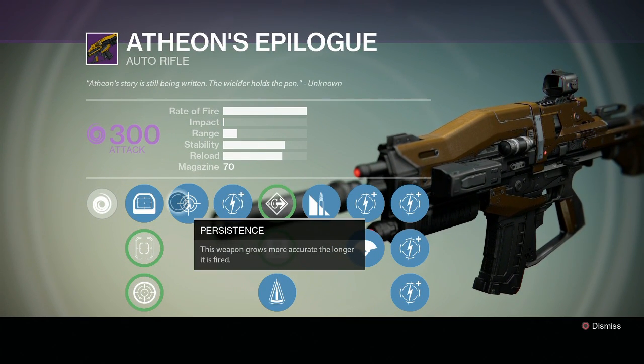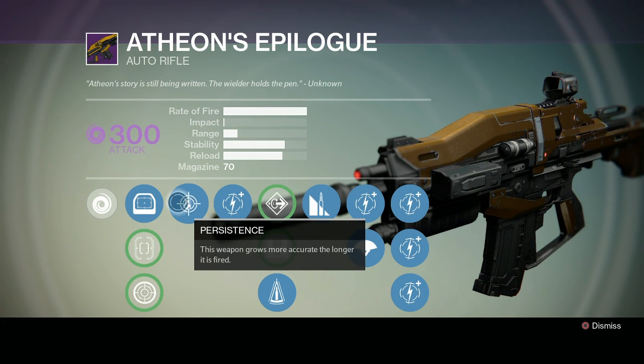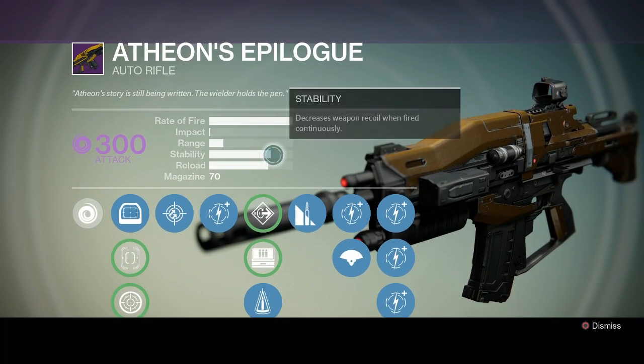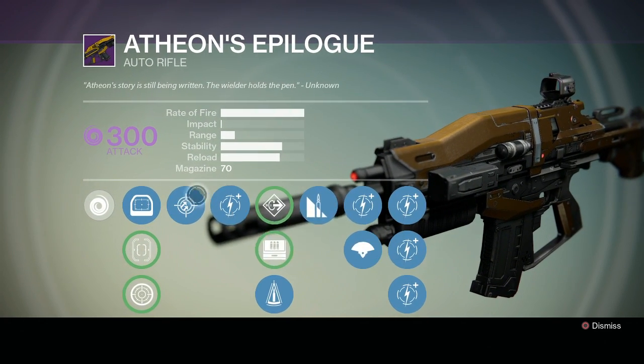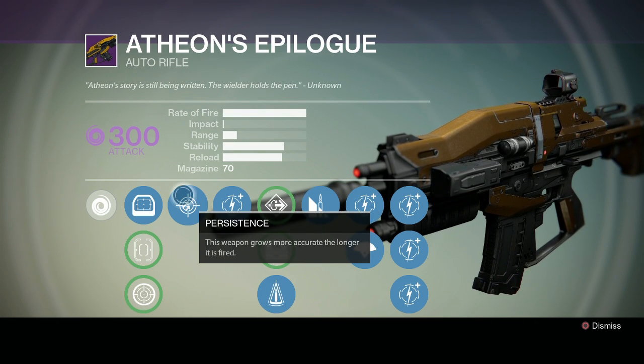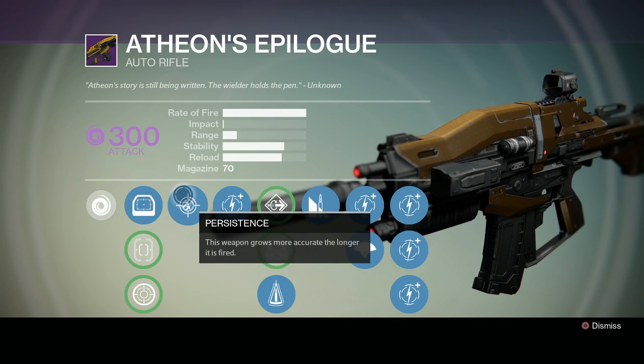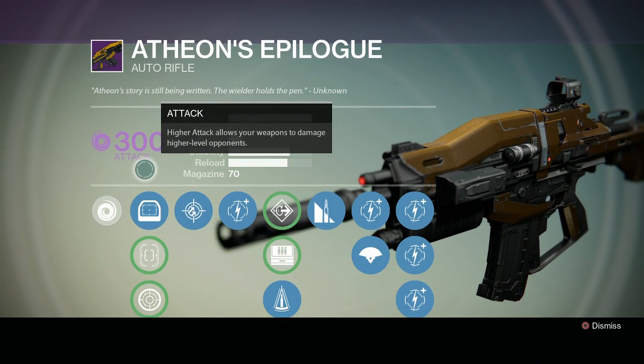We have Persistence. This weapon grows more accurate the longer it is fired. It becomes a very accurate bullet hose, and as you can see, it has a very high rate of fire. With a weapon like this, you're really not looking at that much stability, but once you get this weapon it is quite stable, and you have to upgrade it quite a bit before it becomes really powerful. Like most legendaries and exotics, this gun really shines once you level it up a bit.